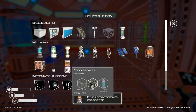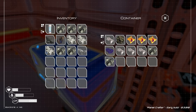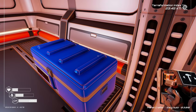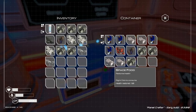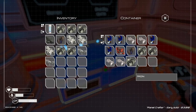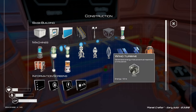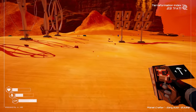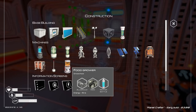Food grower is now unlocked - aluminum, iron, and a water bottle, that's it! So let's grab two aluminum, two iron, and we need to go grab some ice to make some water bottles. This is going to be so nice.